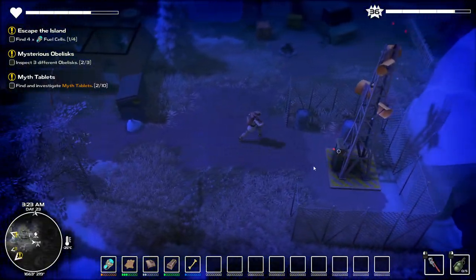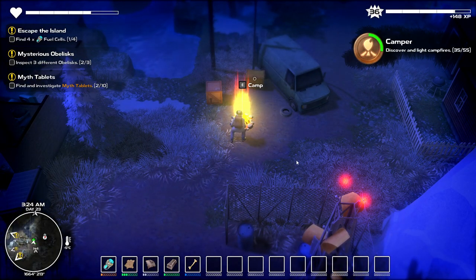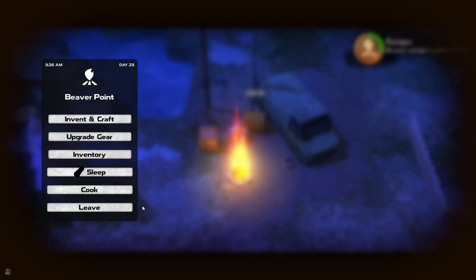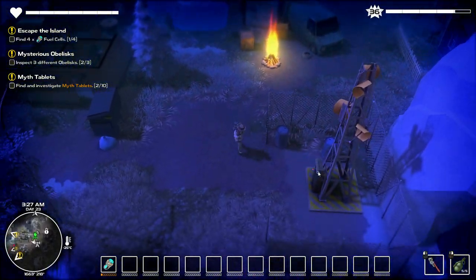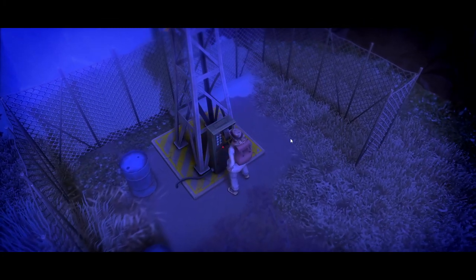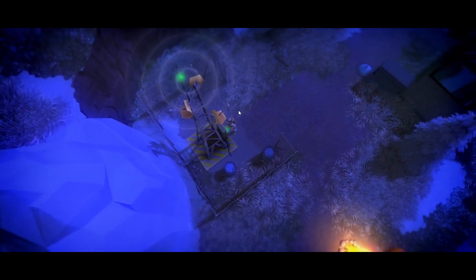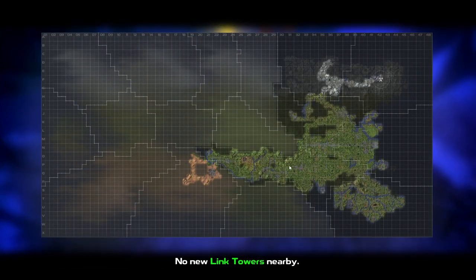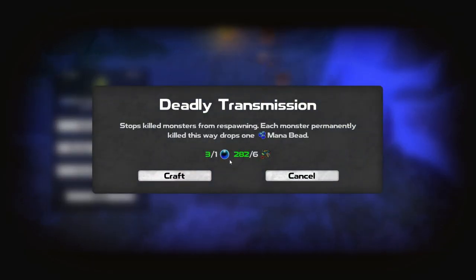We're almost there — got a fireplace. I didn't mean to camp again, but actually it's fine. Let's get this link tower — it doesn't seem to be broken, that's good. Activate — that'll show us the map at least. Sweet. No new link towers nearby. Let's do the deadly transmission — we got two balls left now. There we go.